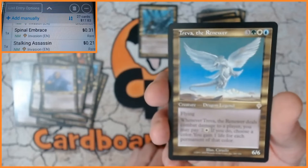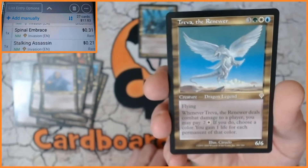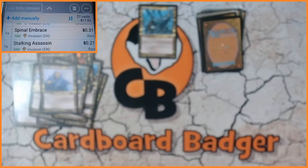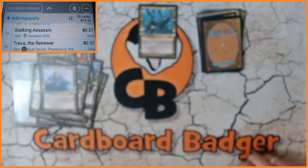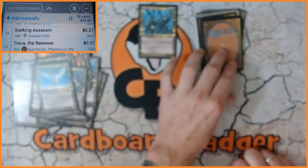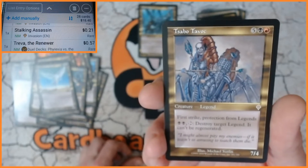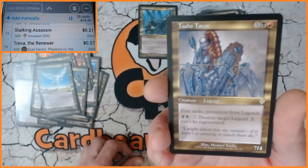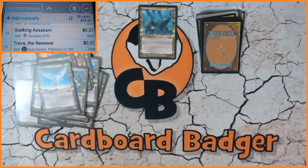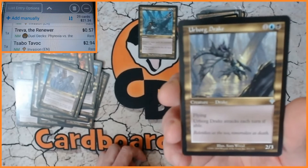Not many left. We have another dragon — very very lovely artwork on this one. Thrailor the Renewer — very nice. It's classed as Invasion, dual decks, so that's something that will have to be changed. It is Sabotabok — very very lovely card again. 294. Followed by Erbork Drake.